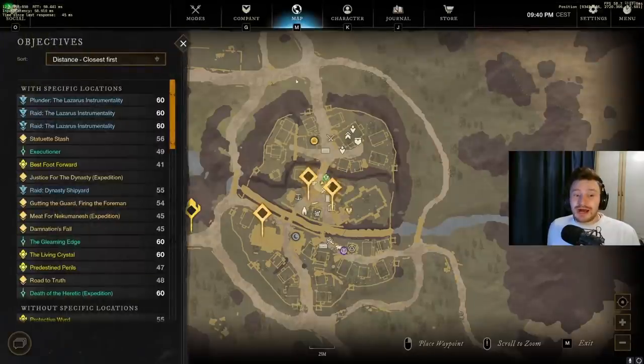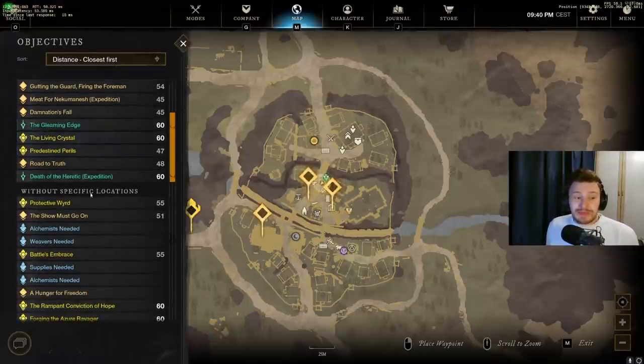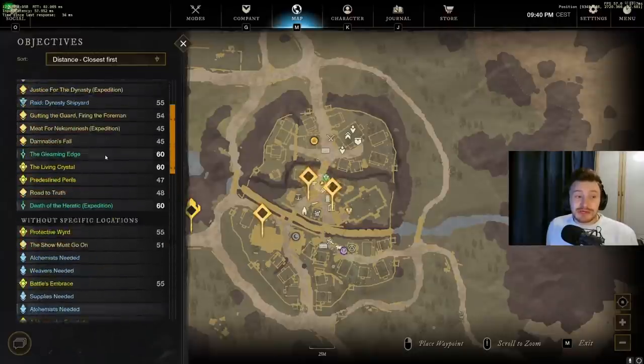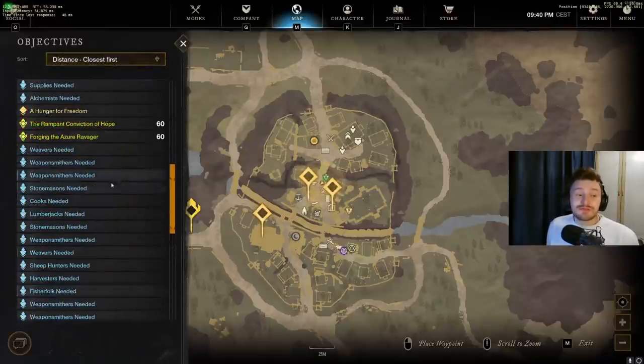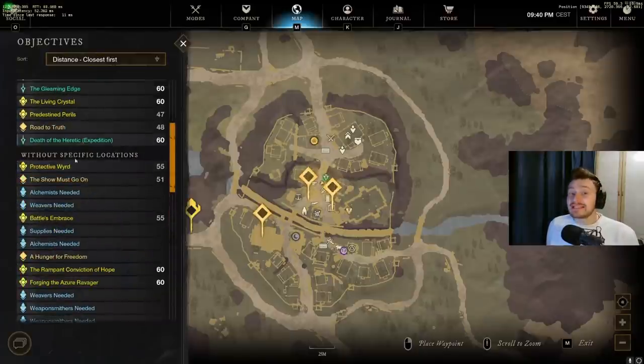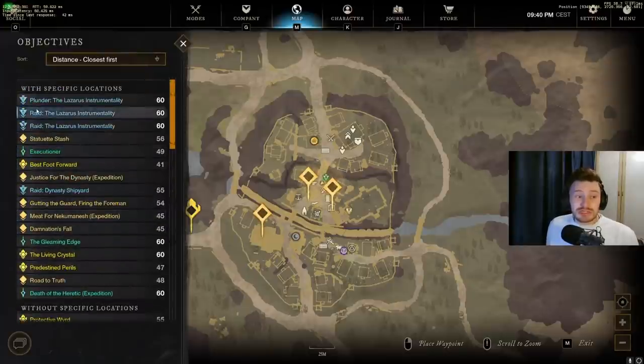There is a new key bind defaulted to I which, when pressed, opens the map with the objectives tab open. It's great for tracking quests particularly through the levelling phases but even at end game — you can see repeatable quests at the top, then quests without specific locations, then ones with locations, starting with distance closest first. You can swap this to sort by type, territory, or easiest first in terms of difficulty, and go through your town board quests and all active quests with their appropriate level and quest type indicated.